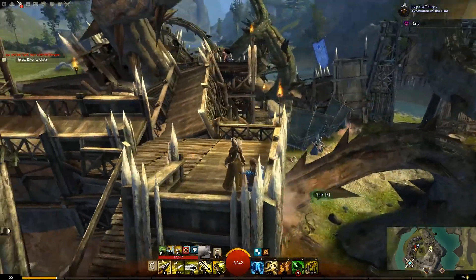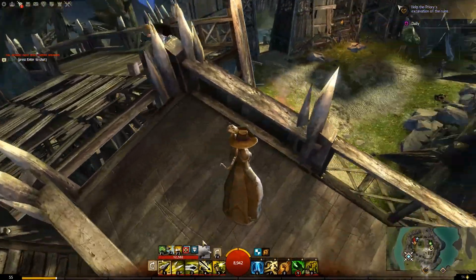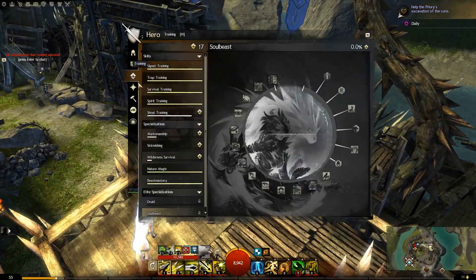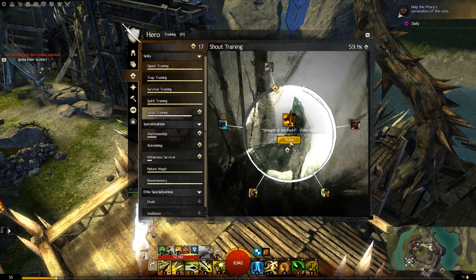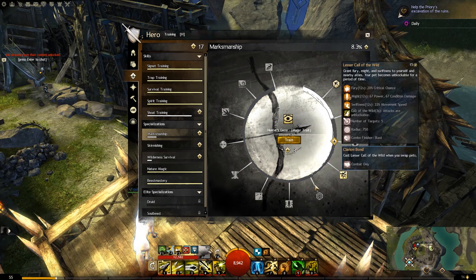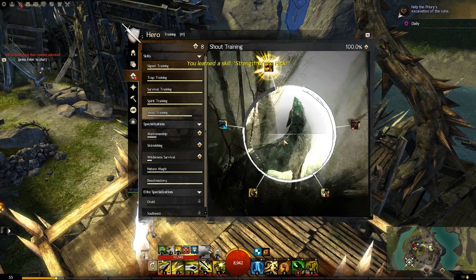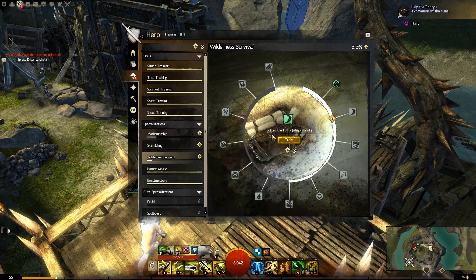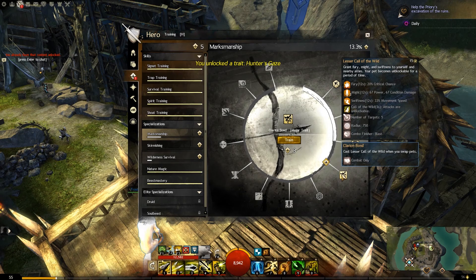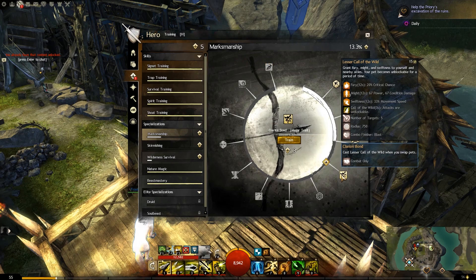Let me equip that. Get rid of the old one. Use my luck. Deposit the items. And unlock the Grawl Archaeological Study Collection - apparently I already have that so I'll just put it there. That's stuff I can sell. Can't use those pants yet. Let's take a quick look at the hero panel - I have 13 points. I can finish off scout training - oh, I can do some more marksmanship too. You know what, let's finish off the scout training - just do it, just finish it off. And then let's do the marksmanship. Hunter's Gaze, Lesser Call of the Wild - grant Fury, Might, and Swiftness to yourself and nearby allies, and your pet becomes unblockable for a period of time. There we go, awesome!